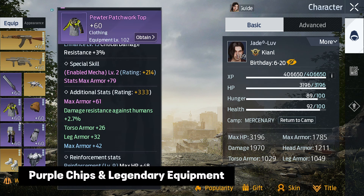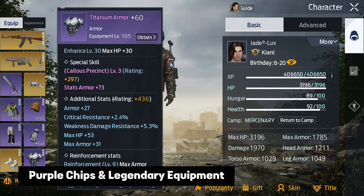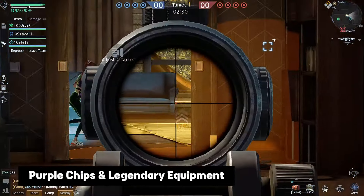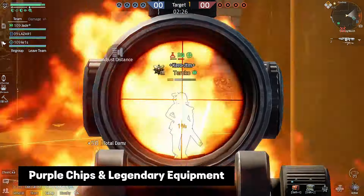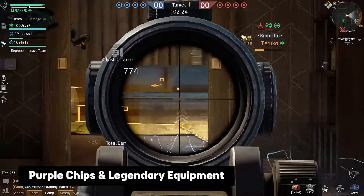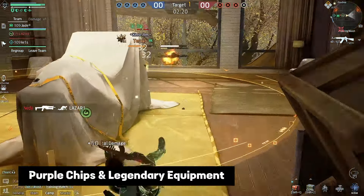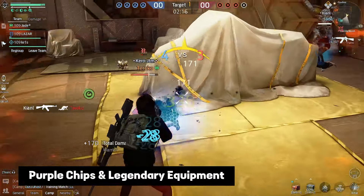Separately I would like to note the importance of purple chips. If you do not already use them in all available slots of your equipment, then there is little point in buying equipment in legendary quality. You will have to change it every 10 levels, each time spending at least 600k gold on it, while the purple chips will stay with you forever. However, if your goal is to increase your character's rating, then legendary equipment is one of the most important things.